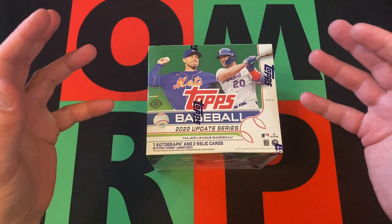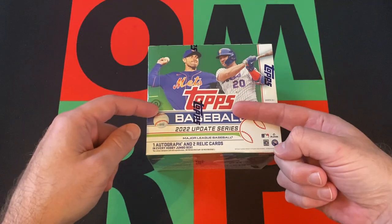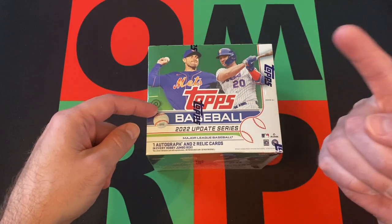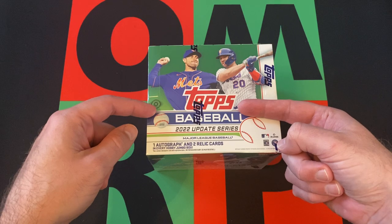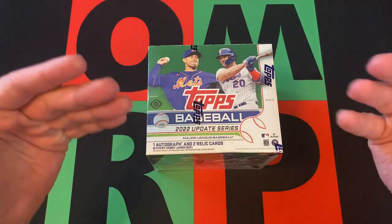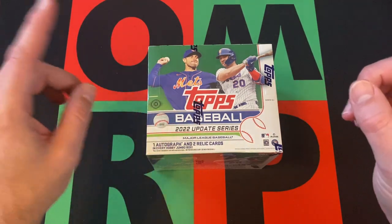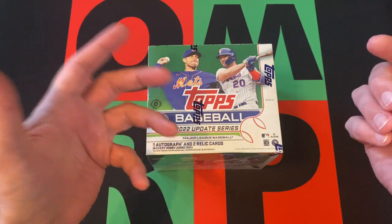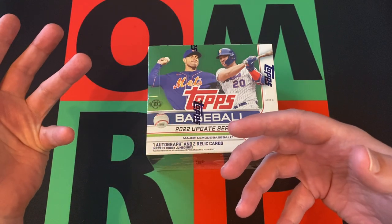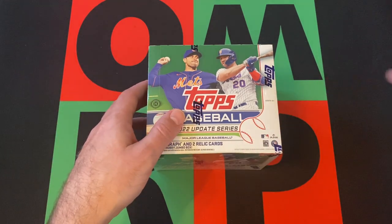One relic will most likely be a manufactured relic; the other one, hopefully a game-use relic. The silver packs potentially could have an autograph as well. Potentially, if you get an autograph on the box topper and an autograph in the silver packs and then your regular autograph, you could potentially get three autographs. I don't know if it works that way — maybe it's just totally random. I have no idea. Hopefully we get lucky though.